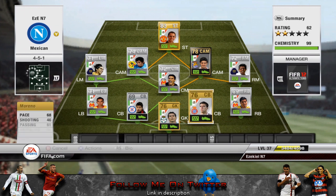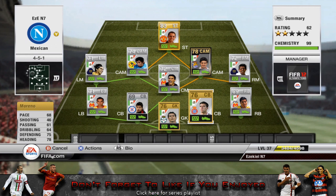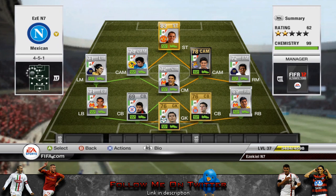Moving on to the next centre back, we have Moreno. I know there are quite a lot of different options — if you think you'd rather choose someone else, let me know. This guy's got 68 pace, 75 defending, 78 heading. I went for a slightly higher rated player with a little less pace, because very inexperienced defenders can sometimes completely mess up in defence.